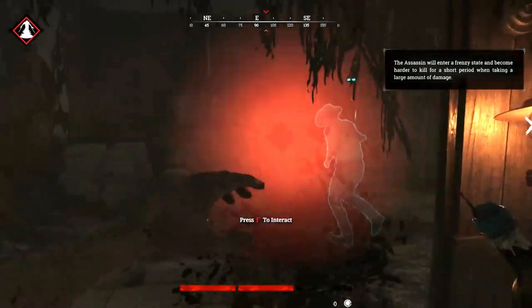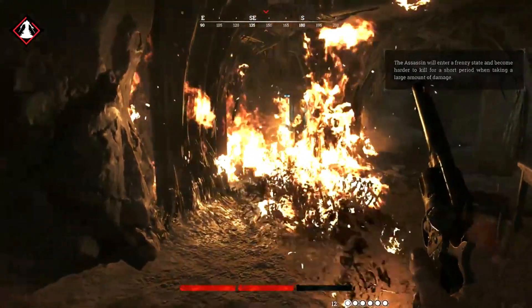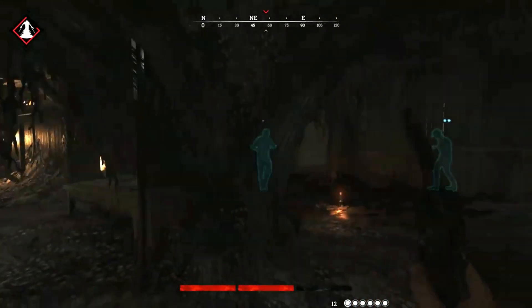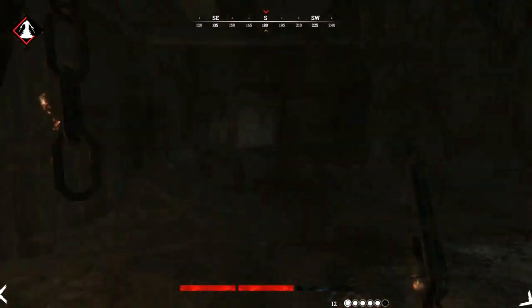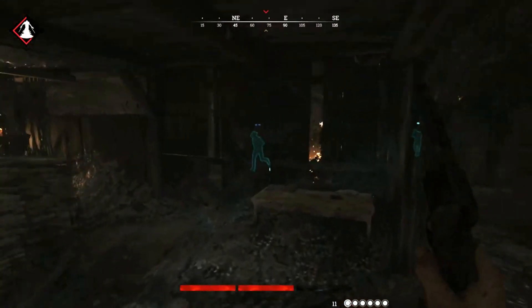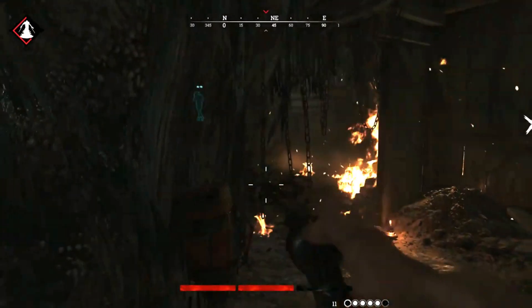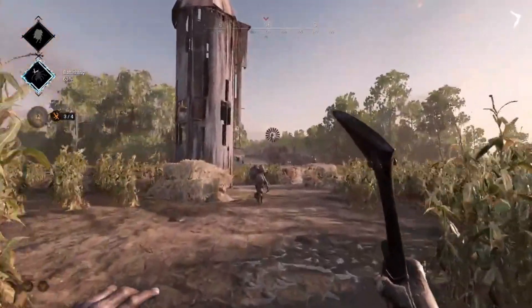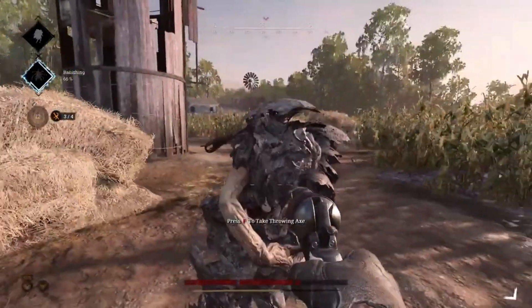The game's atmosphere, combined with its intense gameplay, makes for an unforgettable experience. Hunt Showdown has a reputation for having a steep learning curve, but that's not entirely accurate. The basic gameplay mechanics are straightforward — if you get shot, you take damage; if you shoot, you better land your shots. However, mastering the game is where the challenge lies. The game offers a wide variety of weapons, each with its own strengths and weaknesses. Finding the right weapon for your playstyle is key. Some players might prefer the quick reload time of a Winfield, while others might opt for the powerful but slow-firing Sparks.